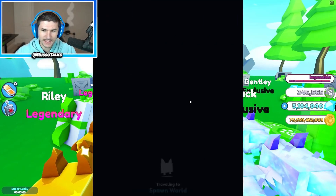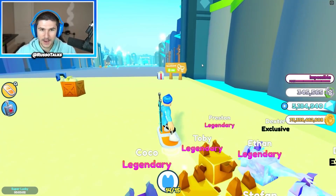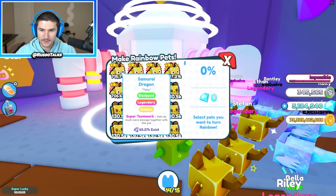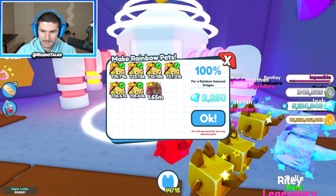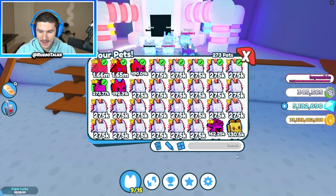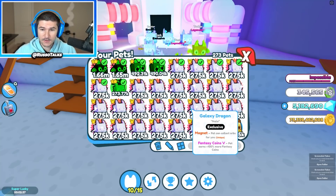It's time to make our second one. I actually was really nervous that we weren't going to get two of these, but we're getting two of these as a rainbow. I'm so scared — actually I have six so I can secure it. One, two, three, four, five, six. Bada bing, bada boom — there it is! Another rainbow. Two rainbow samurai dragons! Oh my gosh — and it's 1.66, so it's even better. Two of those bad boys.